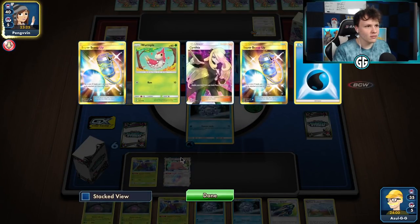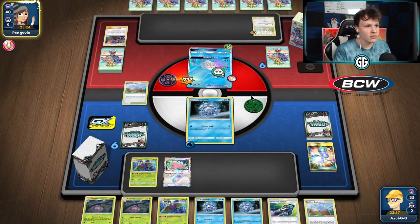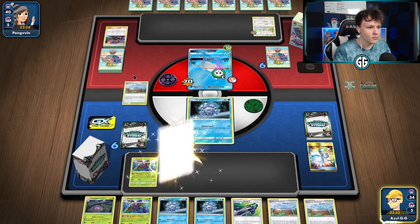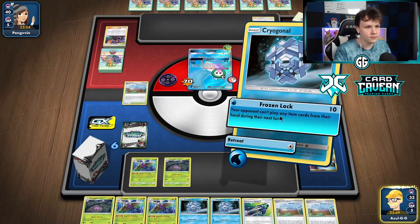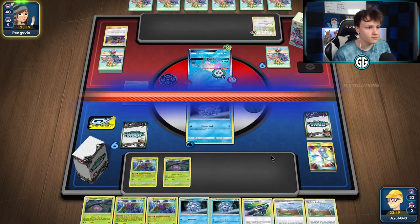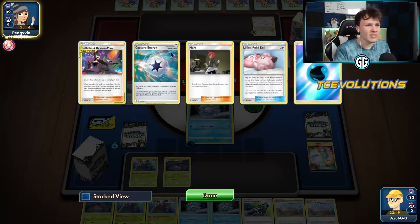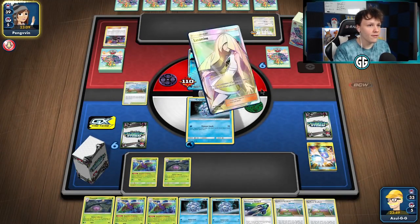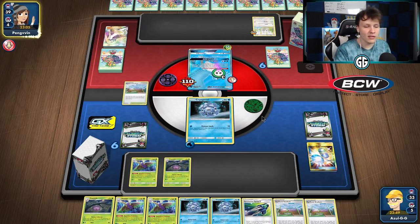They got rid of our draw supporter - scoop up, that's fine. Recycled to the active; they can hard retreat next turn. Can't Dustox yet but that's fine - keep thinning out the deck. Frozen Lock again. They have another energy; they can hard retreat this Articuno. Like I said, no reason to paralyze again. This deck doesn't play a whole ton of energy and they're already down three - one in play, two in the discard pile. I'd bet they probably don't have another energy to work with here.